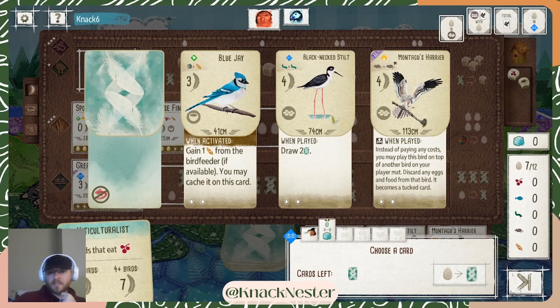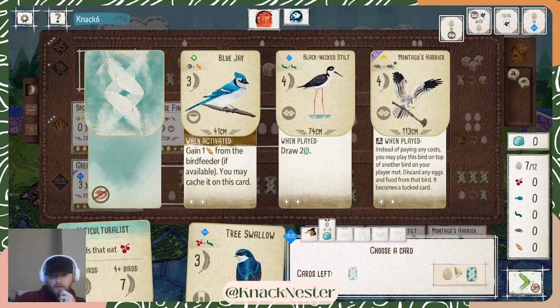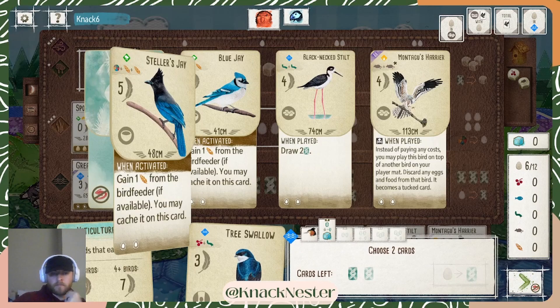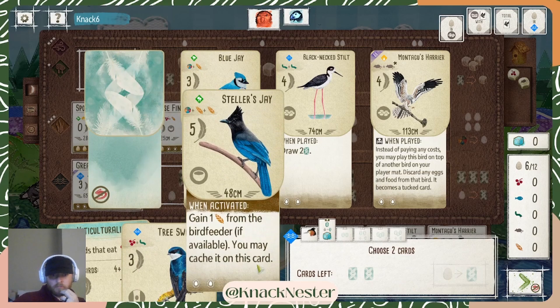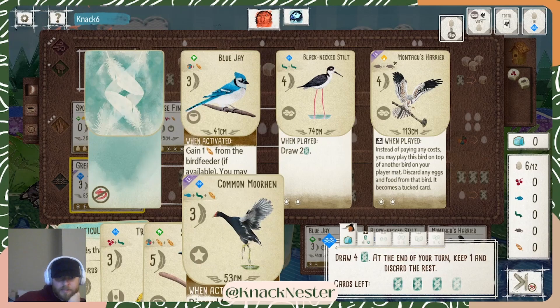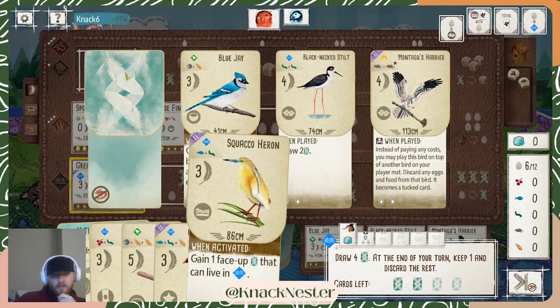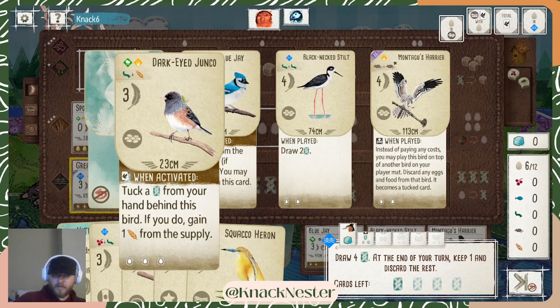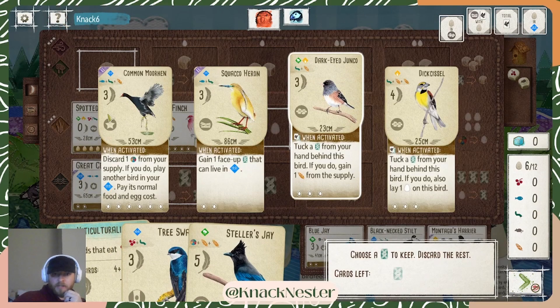This Black-Neck Stilt is interesting, but it doesn't have enough egg slots — I don't think I want it. I think I want to look for more Viticulturalists and just better birds. I think we can do better. That's excellent. Draw four — that's bad here, I don't have food access for that. Squaco — that's pretty bad I think. Junko — excellent bird. This might be the find. Let's grab the Junko. This is good because it'll gain more food out of this grasslands engine that I'm already building.